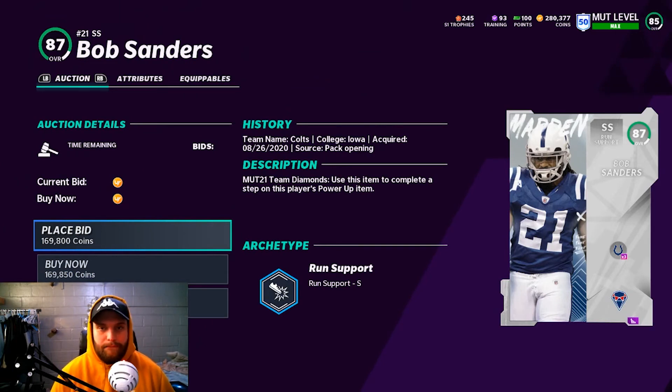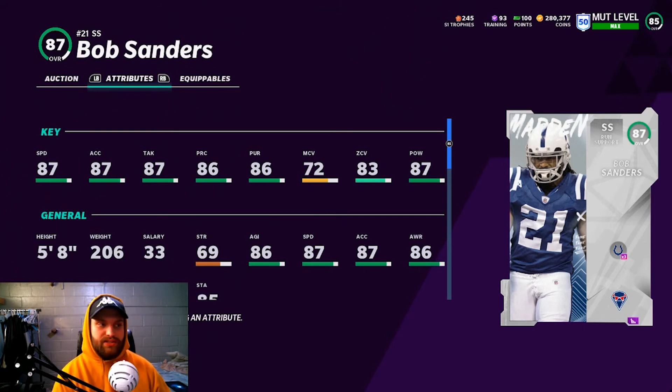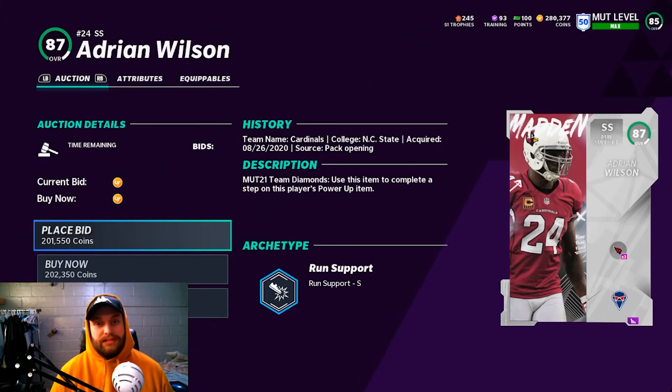Bob Sanders is not the best player to use the pass on, and I'm throwing him in here because he's a personal favorite of mine. He does get Enforcer, and his speed isn't too bad when you power him up to 90 — probably reaching 89-90 speed. The only problem is he is 5'8. He is so fun to use though. If you've never watched Bob Sanders highlights I suggest you do — he's like a smaller Troy Polamalu. I wouldn't recommend using the power pass on him, but I wanted to include him.